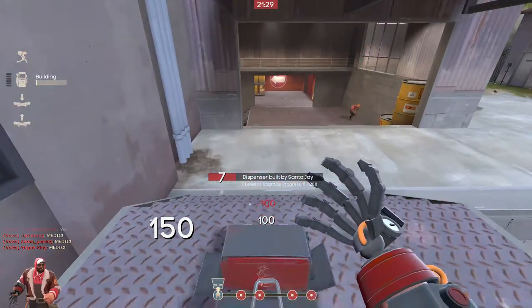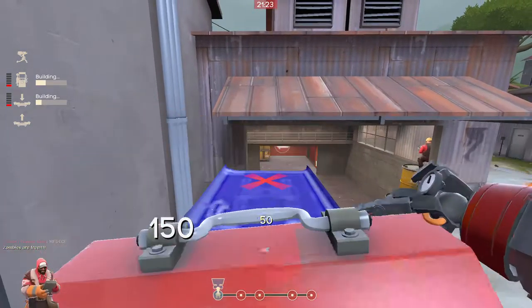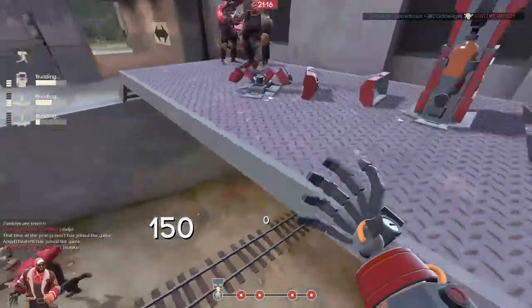There's also here, which is the one I'm going to be using. If I can just get on top of my dispenser and jump up here, then place teleporters.